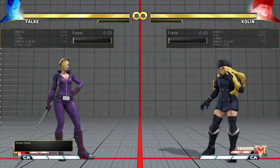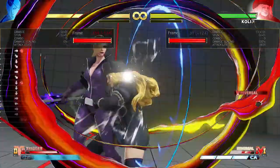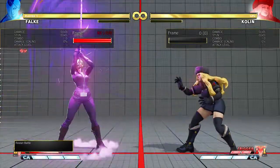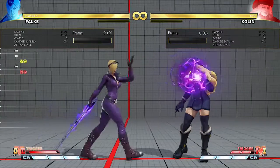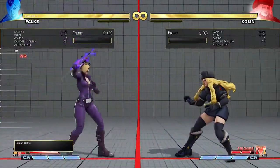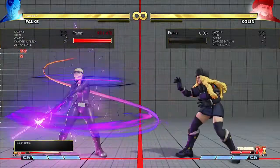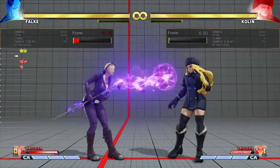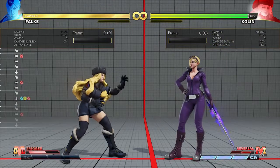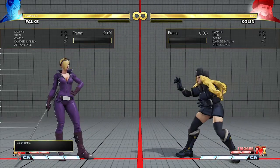Beyond that, I've also been looking at some situations where you can get a guaranteed chip out and not deal with reversals. Using the mine, you can set some chip situations. If you detonate the mine with this, you can cancel that right into super. And they won't be able to V-reversal — there's no gap whatsoever for them to get out of it.